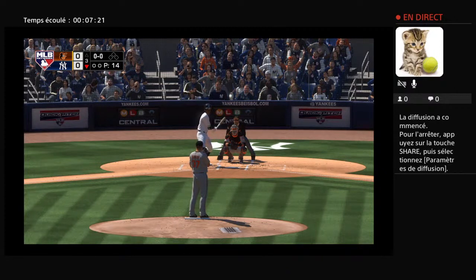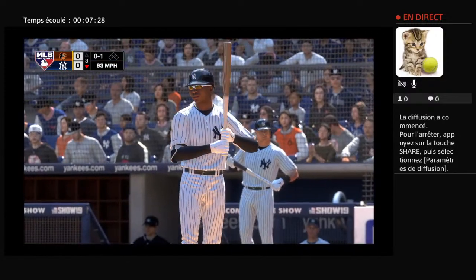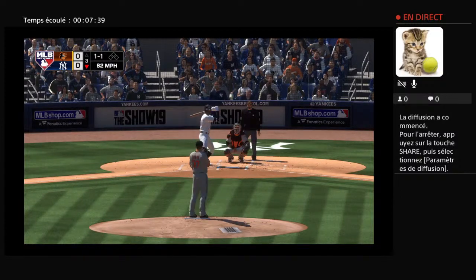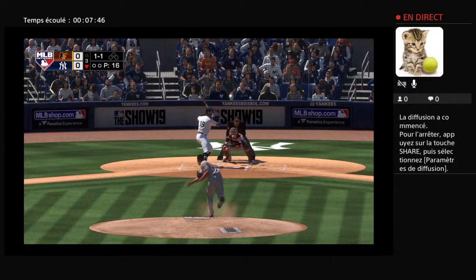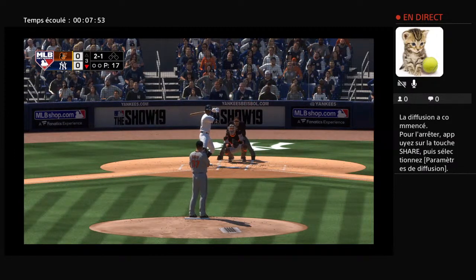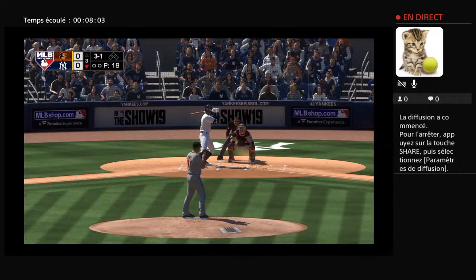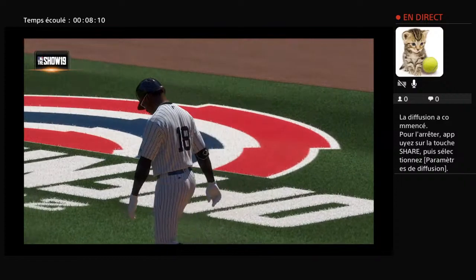Leading off for the Yankees, the shortstop, Didi Gregorius. He will take strike one on the fastball — no balls and a strike. His past history with Dylan Bundy: four hits in 17 at-bats, with one home run. One and one — and he misses with it, one and one. Up high — two and one. Three and one. It's been a great job so far by the eight-hole hitter. If he finds a way to get on base, this could spell a huge inning. Good patience exercised as he works out the walk to lead off the home half of the third.